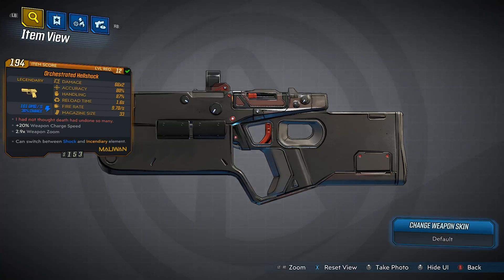Today we'll be looking at the Hellshock pistol. The pistol I have here is the anointed Hellshock, and it is a weapon that can draw from any suitable loot source. However, it has an increased chance to drop from Gigamind, who is located in the Meridian Metroplex on Promethea, and I'll show you how to get there in just one moment.